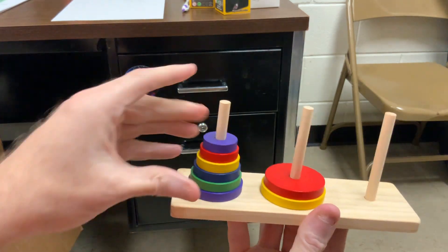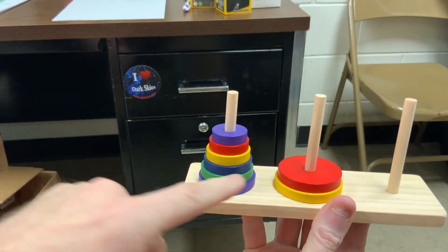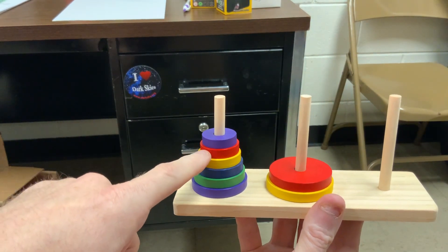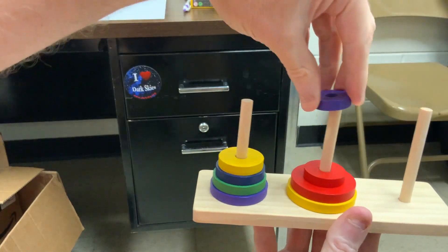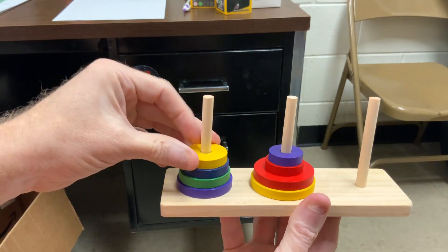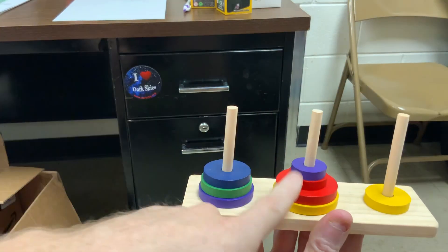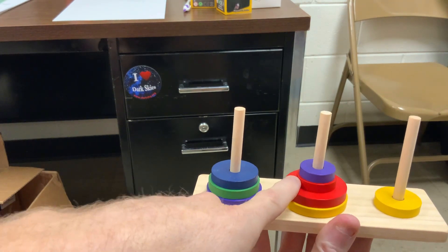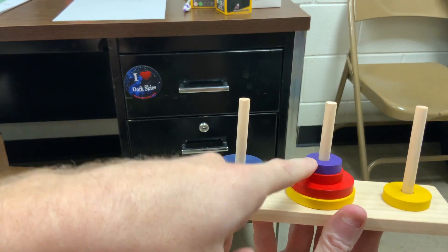Okay, now I've got to move this stack from post one to post two. All right, let's see how I do that. We have two and three available: post two, three, two, three, two, three. Okay, we move that over. Smaller yellow can now proceed to the third post. These top two need to go on top of the smaller yellow. So I've got first and third posts to work with: post three, post one.